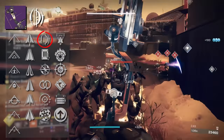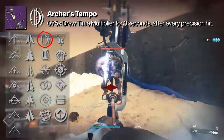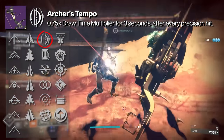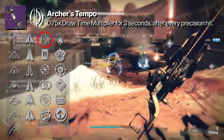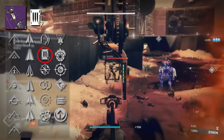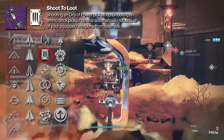For PvE, Archer's Tempo stands out the most, granting a 0.75x draw time multiplier for 3 seconds when landing precision hits. When we already have a bow this fast, this perk is just the cherry on top — you are reaching lightweight speeds at this point. Shoot to Loot may also be useful in PvE, as it can pick up Heavy and Special Ammo from further away, as well as Orbs of Power.